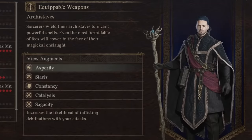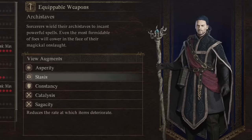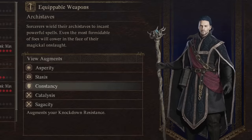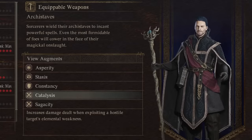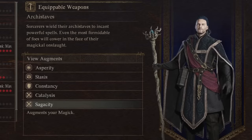Next up, we have the Sorcerer. Asperity increases the likelihood of inflicting debilitations with your attacks by 20%. Stasis reduces the rate at which your items deteriorate by 25%. Constancy augments your knockdown resistance by 30%. Another increases your damage dealt by 5% when exploiting a hostile target's elemental weakness. And then, much like the Verve strength one, we get an extra magic stat by 30.